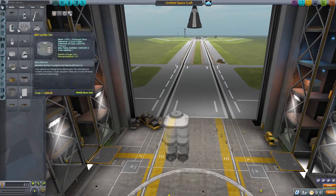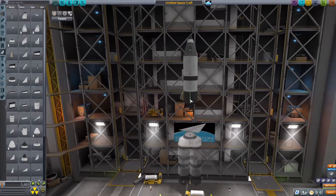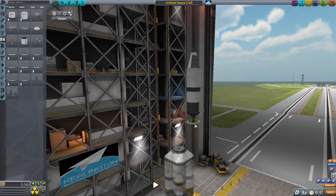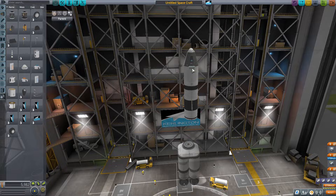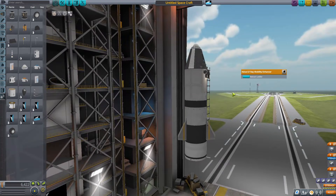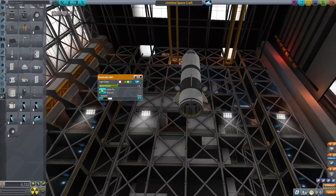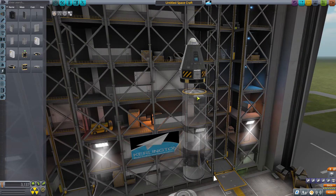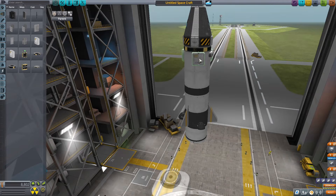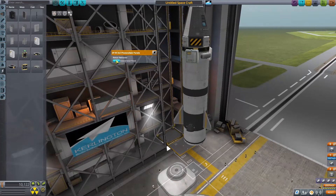Now I'm working on the final stage. I put down a fuel tank, a dart engine, and some little fins to help guide it. Then I put a decoupler on the bottom so I can detach it from the second stage, and replaced the nose cone with a parachute — once I enter Eve's atmosphere I'll be able to use that to land. I added a crew ladder, some lights in case of a night landing, a stabilization module, a battery, and some solar panels to charge it up.